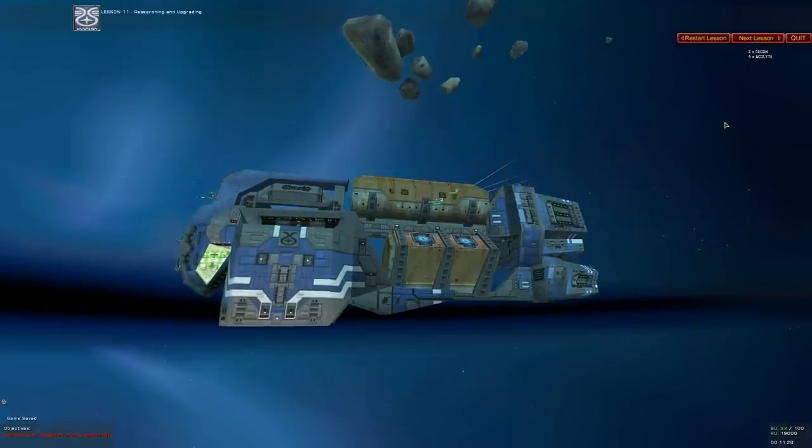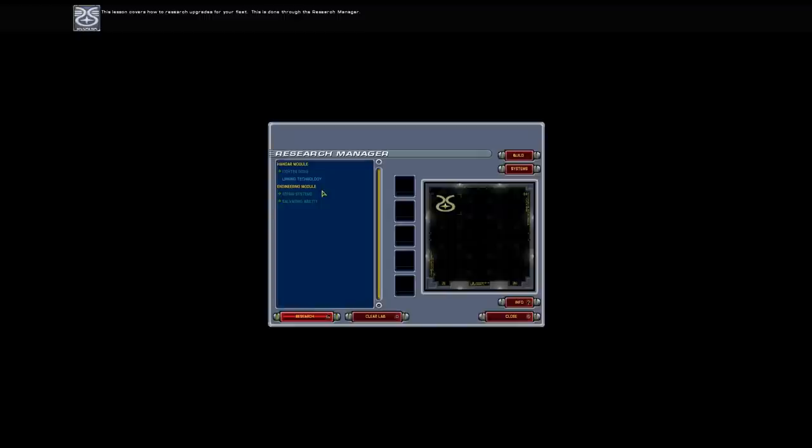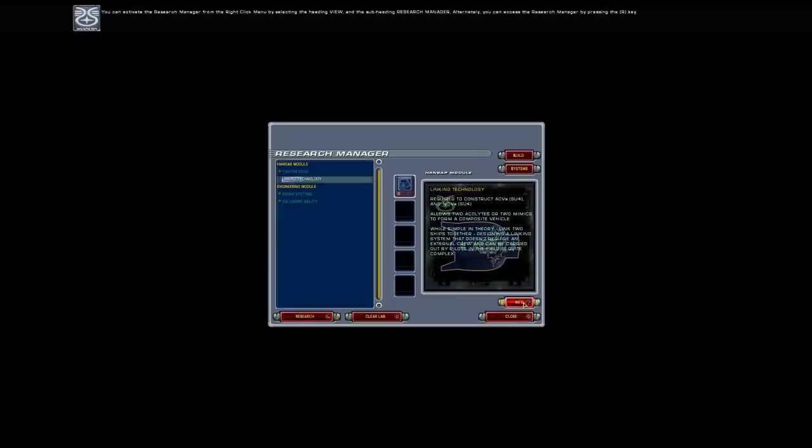Researching and upgrading. This lesson covers how to research upgrades for your fleet through the Research Manager. You can activate the Research Manager from the right-click menu, or by pressing the R key. This is the Research Manager — you can move between the research manager and other command function managers through these buttons. Research completed — Link technology research has been completed. Any new acolytes you build will have this technology, and you can now upgrade previously built acolytes.